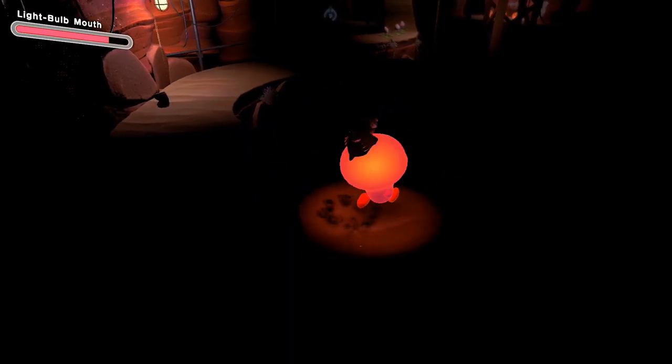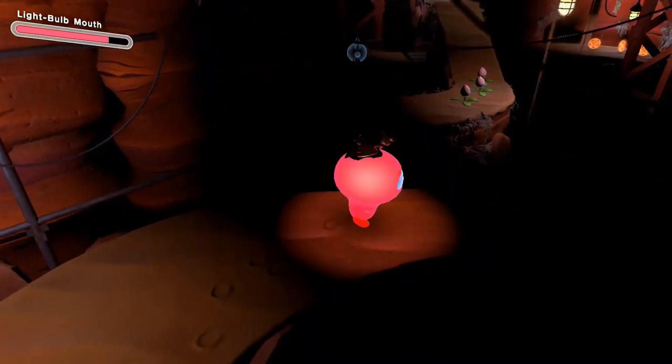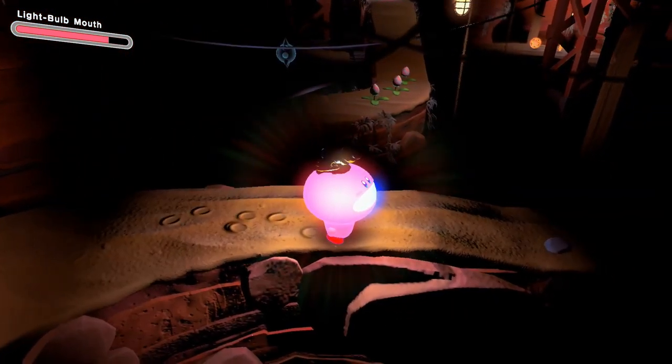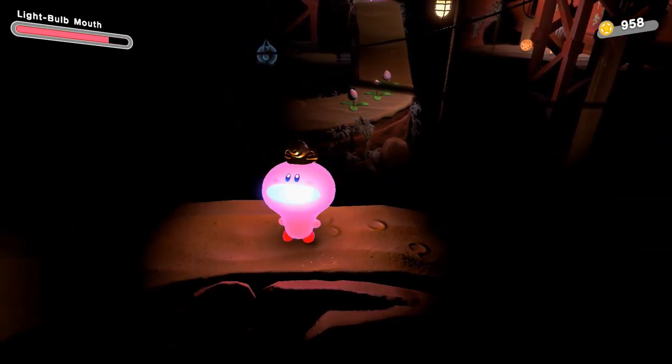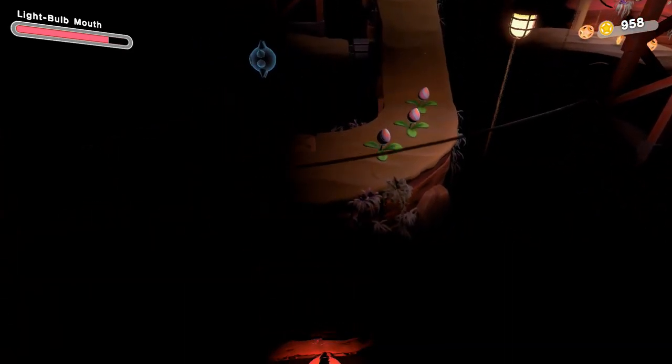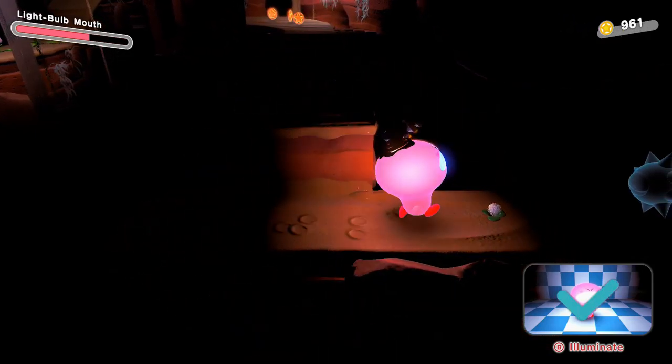We got another light-up room type of area we have to walk into. I can see this is going to be a big problem, so we're going to use our light function to help us out. Let's light up this area and keep pressing down — and now it's onwards to the next part.